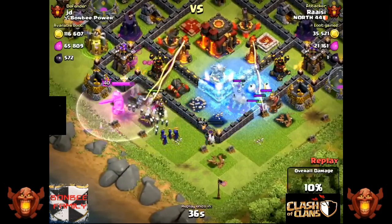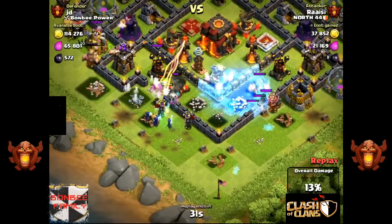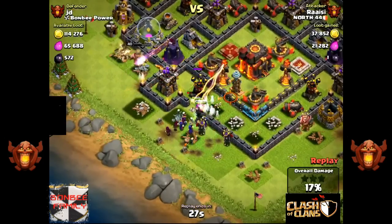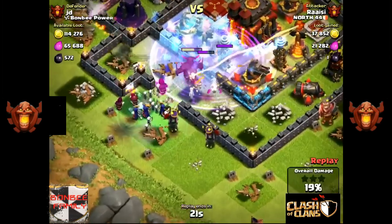They had to go the long way around to get into the middle, and as you can see they were all bunched into one little area. The two exposed infernos, the Tesla, and everything just funneling anything that comes through that wall — literally just obliterated him.